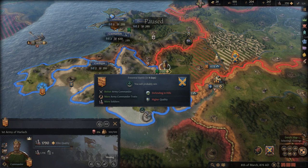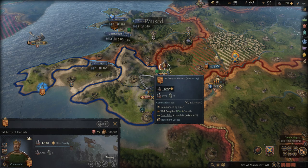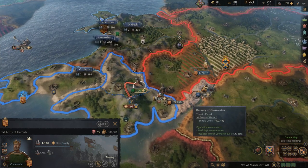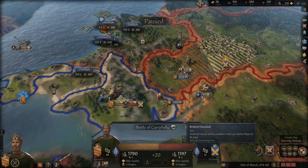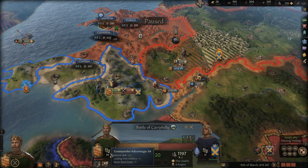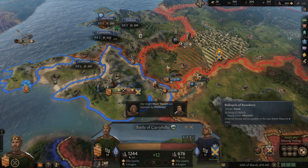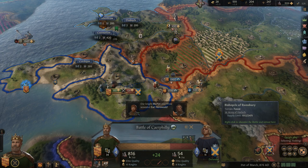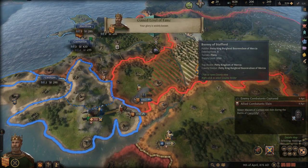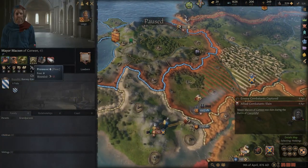I will probably win. His quality is higher than mine — elite quality. Let's get in there and see what we've got. He is also elite quality, but I have more knights. 20 advantage in my favor — 34 to 13. I would have hoped you'd come in and help me out here, buddy. I have lost a lot of troops. Gained a level of fame — my glory is widely known. Mayor Maxson of Corwin was slain — oh no.